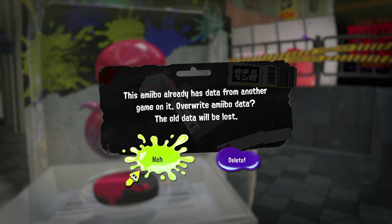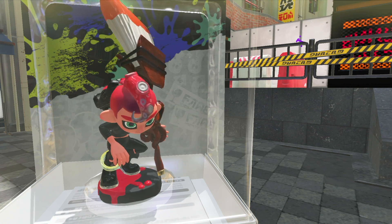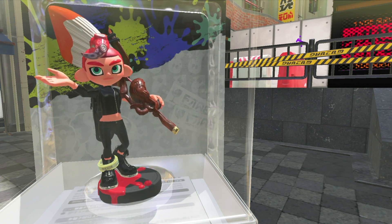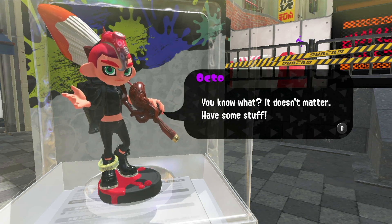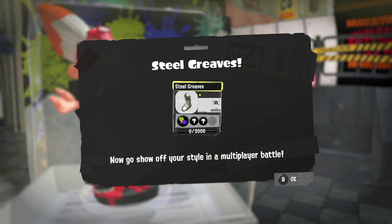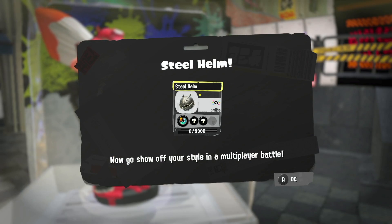Next up is the Octoling Boy, and we got some Steel Greaves, Steel Plate Mail, and Steel Helm.